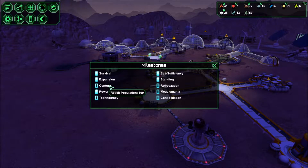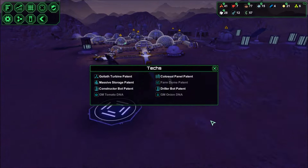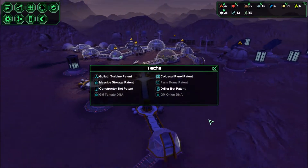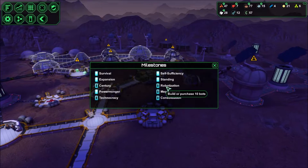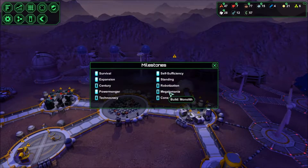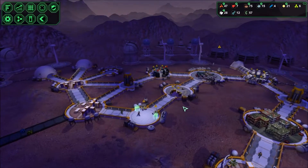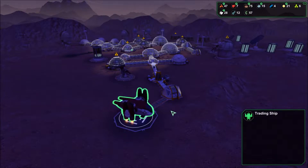Let's look at our milestones here. A hundred population — yeah, that's not gonna happen right now. Eight techs — where am I on my techs? I'm at five techs. Actually, that one might be easy, I could probably just trade for the rest of these. Robotization — I'll probably end up purchasing the robots. I got enough supplies here, I could probably trade for it. Monolith I'd build. So what do I need for a monolith? Trader — let's see here if I can get some more techs or something going.